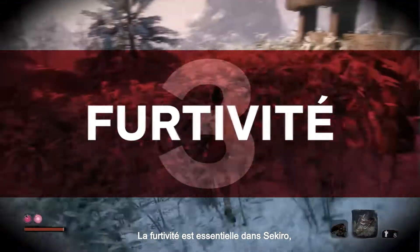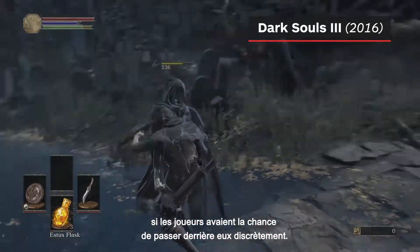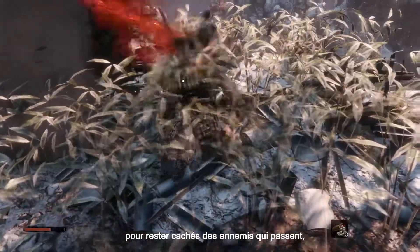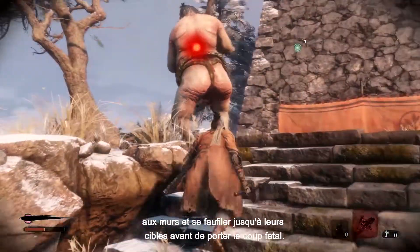Stealth is a vital part of Sekiro, whereas in Dark Souls the only stealth option afforded to players was the chance to backstab enemies, if they were lucky enough to get behind them unnoticed. As a ninja, it's only fitting players can crouch in long grass to remain hidden from passing enemies, or hang from ledges, hug walls, and sneak up on unsuspecting targets before delivering the killer blow.